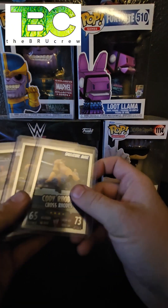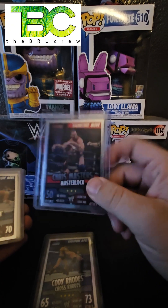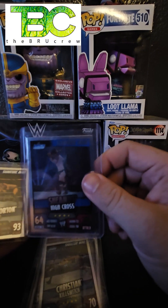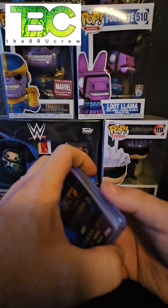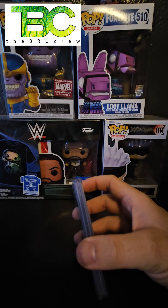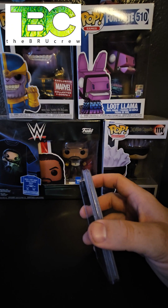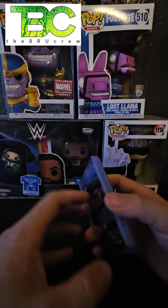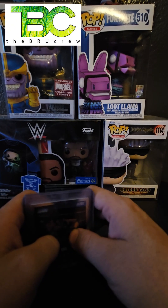We got the Crossroads from Cody Rhodes, Chris Masters' Masterlock, Christian's Kill Switch, Sheamus' High Cross or Razor's Edge, and Randy Orton's RKO signature move. This is pretty disappointing considering that out of 12 packs we didn't get even a rainbow foil card — the odds are one out of five so we should have gotten at least two. The foil cards we did get were the Slammy Award and the Divas title. All of these are going up for sale in my Facebook group — Not Your Kids Collectibles.